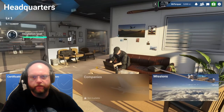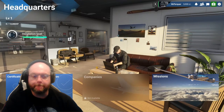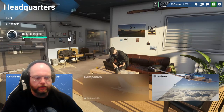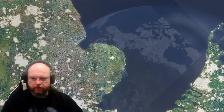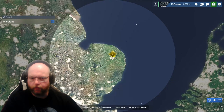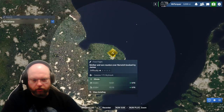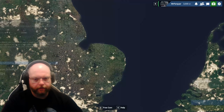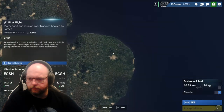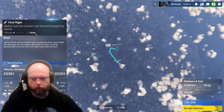Hello and welcome back to Microsoft Flight Simulator 2024. Today we are going to be tackling our first missions and doing our first flights - I believe they're called first flights. We're going to jump straight in. So this is the one at the end of the last episode we clicked on. A mother and son reunion over Norwich, booked by James. Difficulty one star. This should take around 20 minutes, all going well.